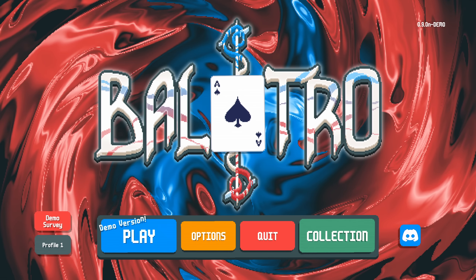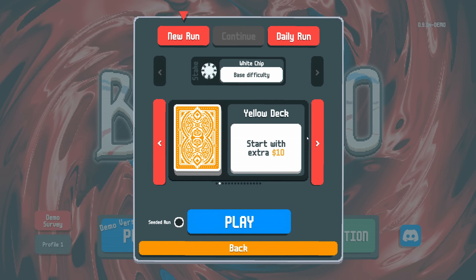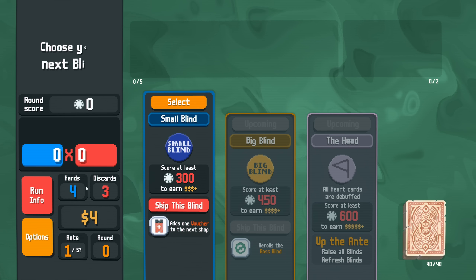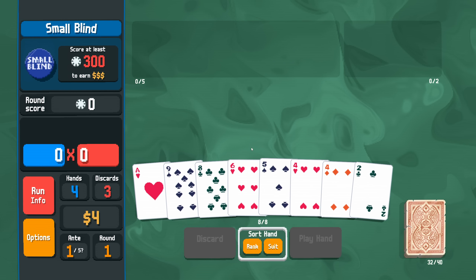Hello everybody, welcome back to Balatro. I'm on a tiny winning streak — I think I've got a red and yellow win back to back, so let's jump into Abandoned next. Abandoned was our most successful deck until that most recent run where we improved our win rate with yellow.